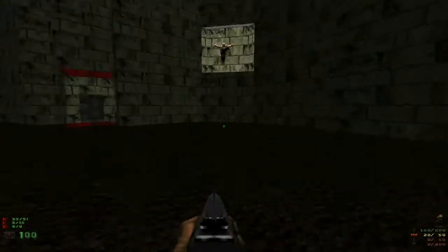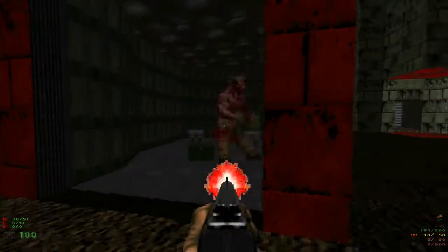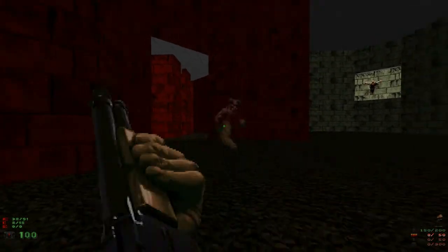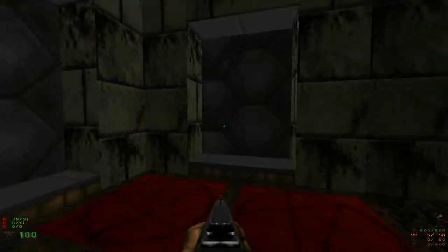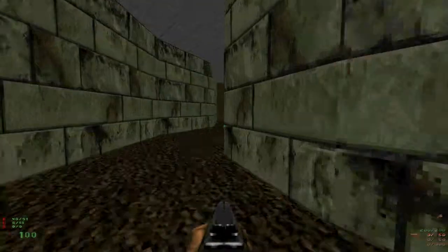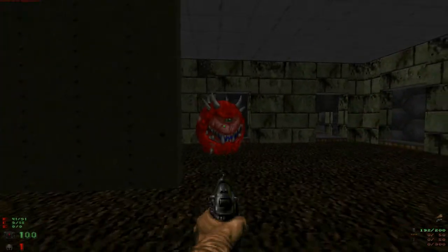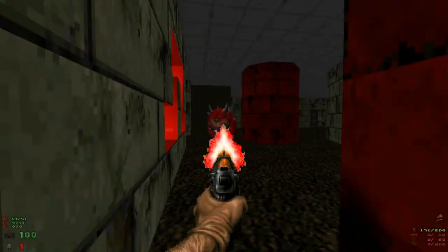Is that not the one I went through? There we go. No armor. Okay, so the teleporters are all one-time function only. Oh god. Feels like the very beginning of Episode 3 with Hellkeep — pistol-ing cacodemons. Yeah.